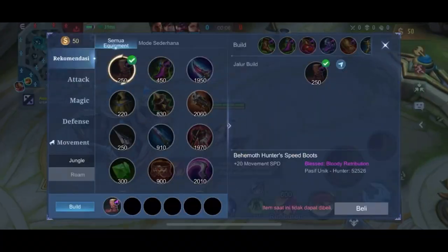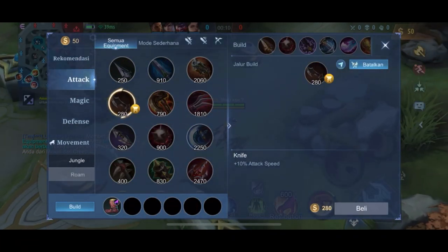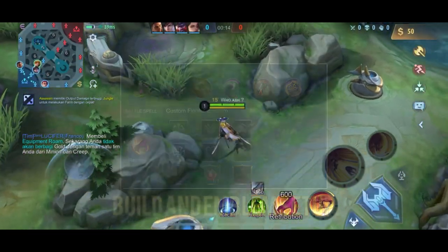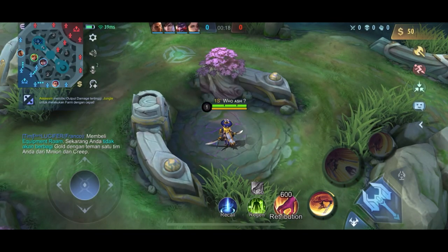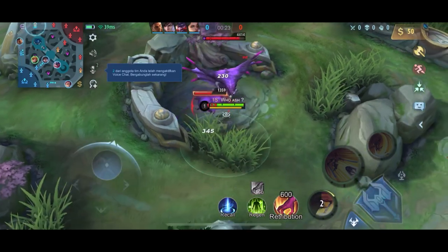Oke, disini kita sudah masuk ke dalam gamenya cuy. Seperti biasa kita beli item jungle dulu ya cuy, sepatu jungle. Terus kita ke buff dulu ya cuy. Ingat, tanpa buff bagaikan kamu tanpa dia cuy — lemah, lemah, lemah.